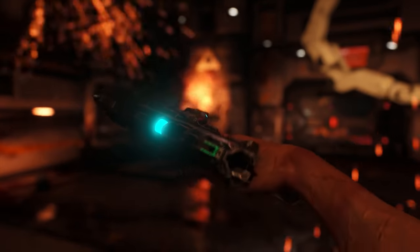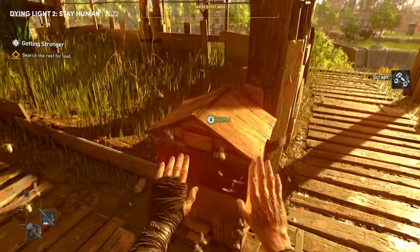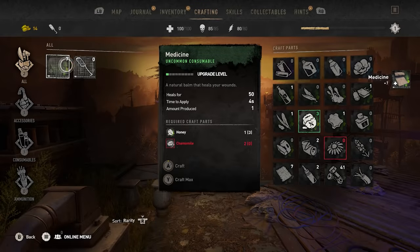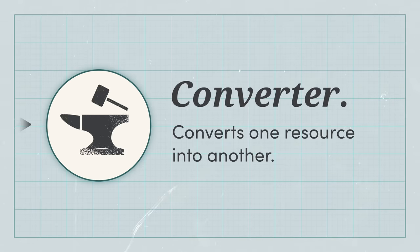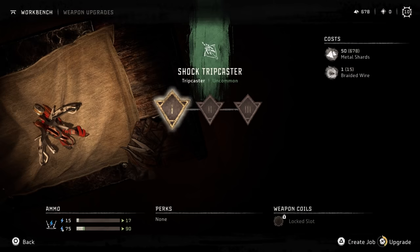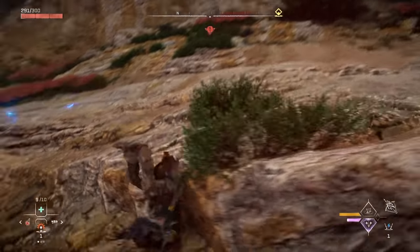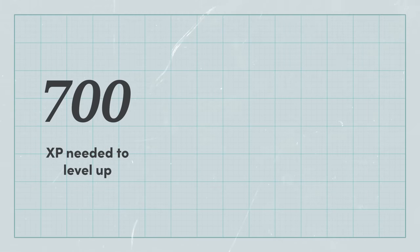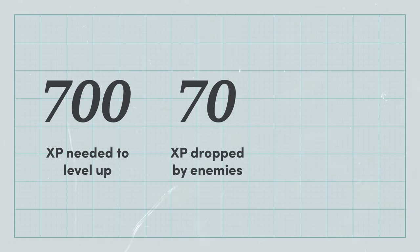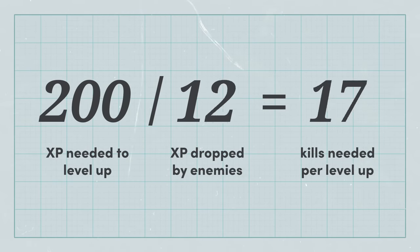Now here's the thing about resources. Some of them are inherently useful, like swords and guns. But others, like experience points and money, don't actually do anything on their own — they need to be exchanged for something more useful. So say hello to our next entity: the converter. Anything that lets us exchange one resource for another, like spending money on new gear in a shop, crafting a better weapon from raw materials, or cashing in experience points to level up. In some games, the cost of a conversion is going to have an impact on the pace of the game. If we know how much XP we need to level up and how many experience points drop when an enemy is killed, we'll know roughly how many enemies the player needs to slay before gaining more power. And so that progression can be sped up or slowed down by changing the cost of the conversion or the output of the tap.